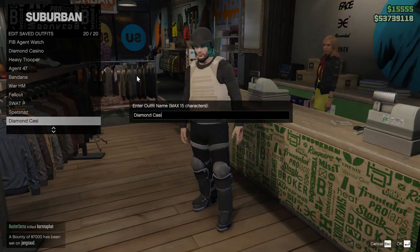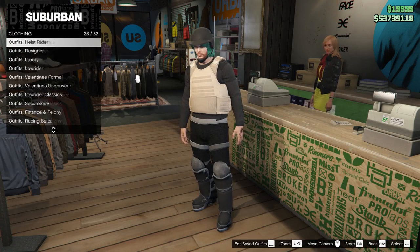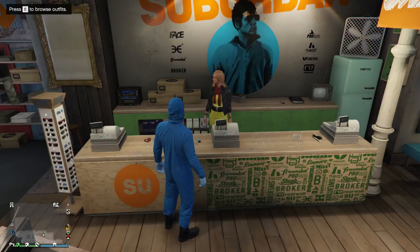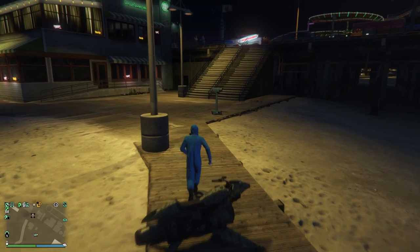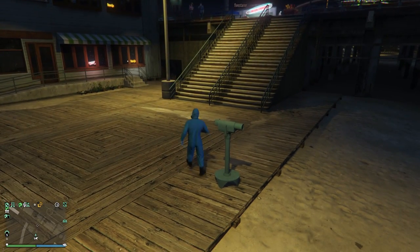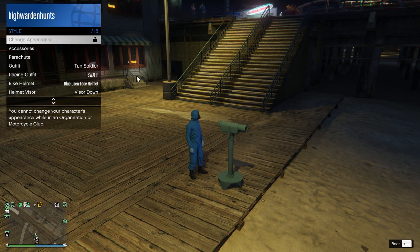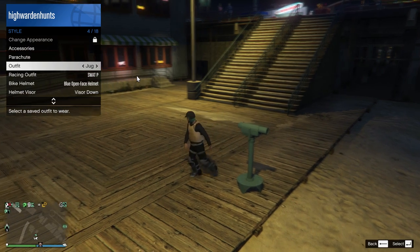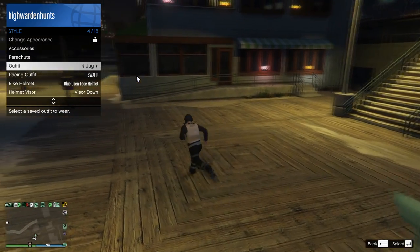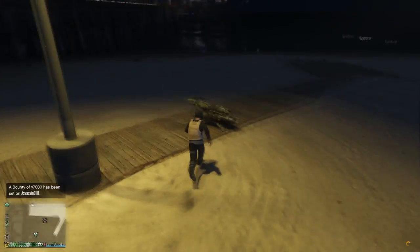Now save this outfit, then go to heist coverall and equip any of the last three with the full suit and mask, and head over to the nearest telescope. Go slightly in front of the telescope and run towards the back of it. Once you're about to reach the telescope, spam right d-pad and open up the interaction menu at the same time. If done correctly, your character should not look into the telescope. Now equip the previously saved outfit and simply walk away from the telescope. You'll see that the mask is merged.